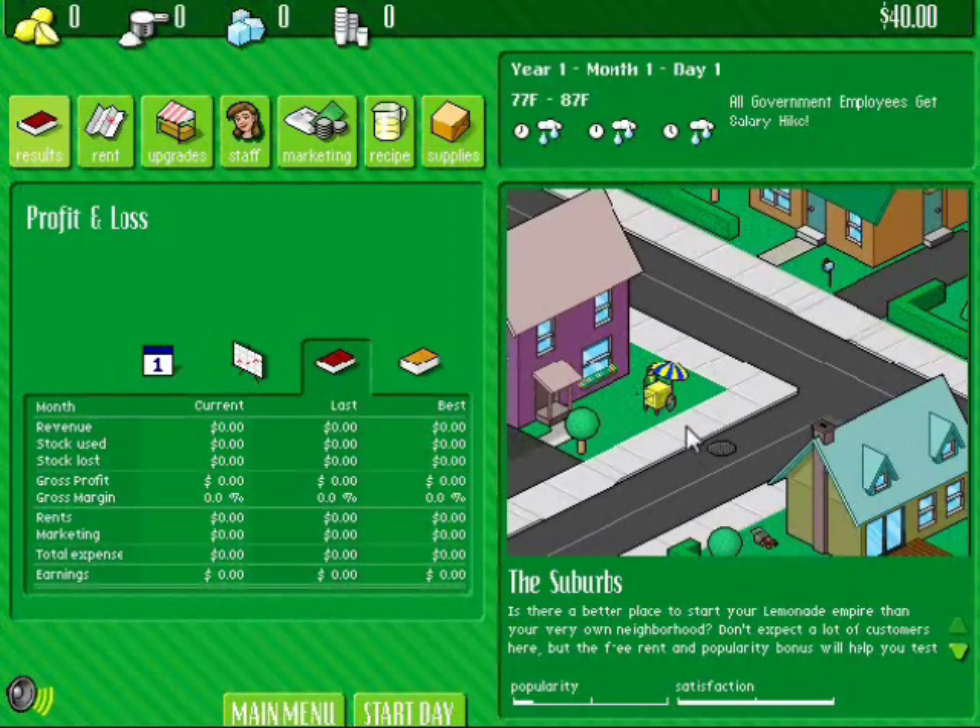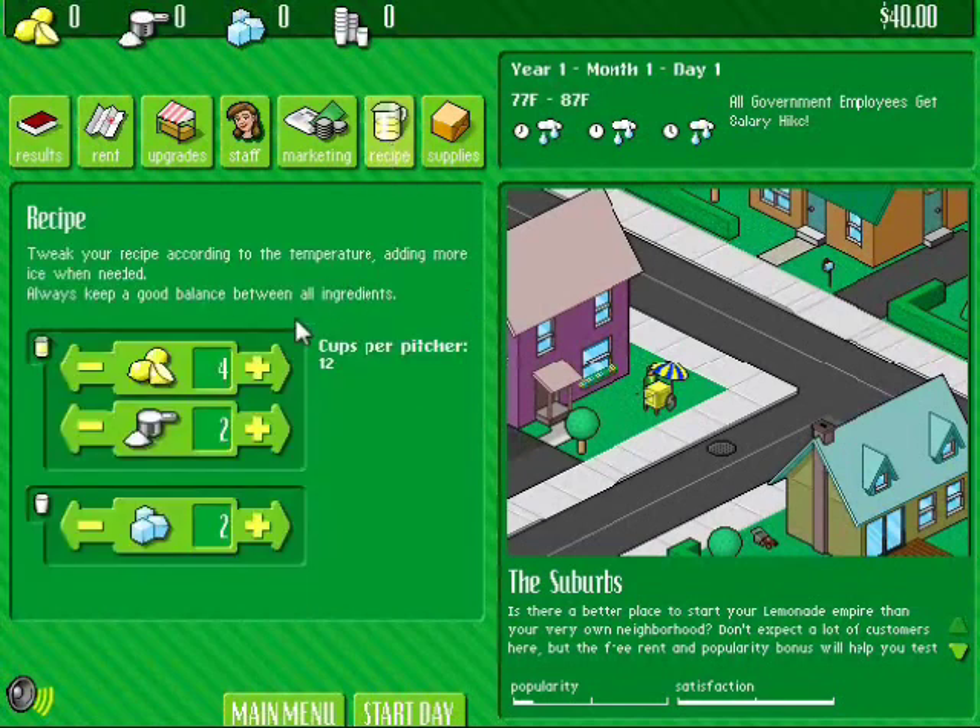They're going to drink our lemonade and give me money. So first order of the day is to make a good recipe. Now, I think that is pretty much the best recipe you can get — three, six, three, four. So we'll try that.